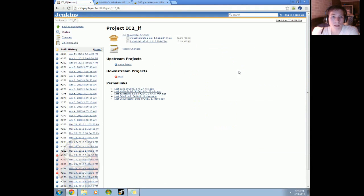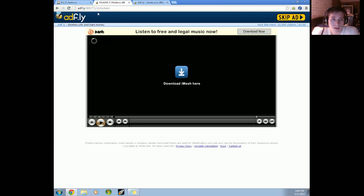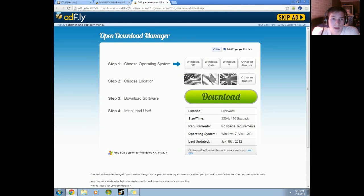First thing you're going to want to do, download all the links. They'll all be in the description: industrialcraft2.jar, MMC4WIN, and Minecraft Forge.